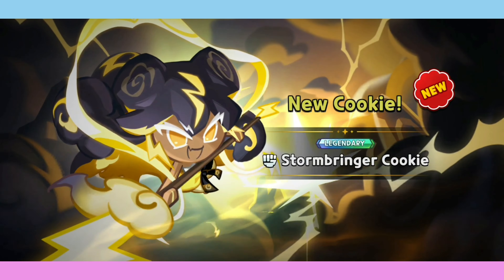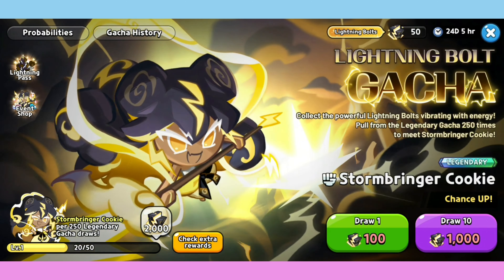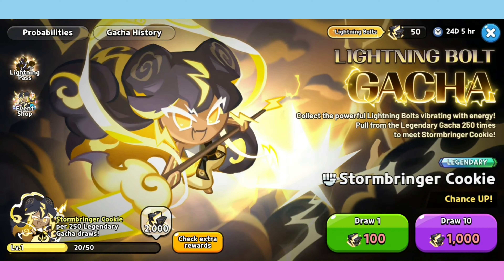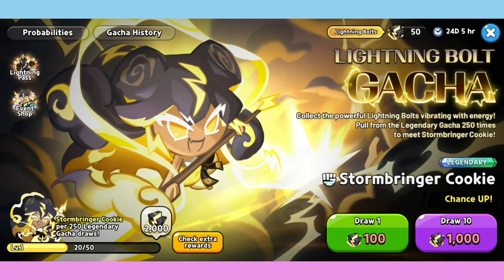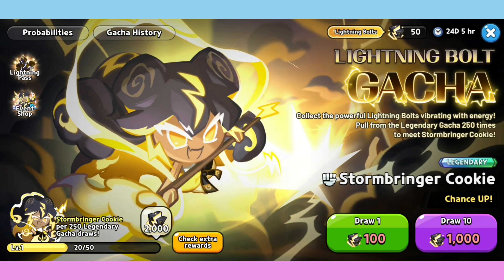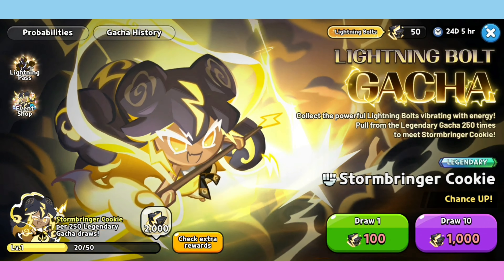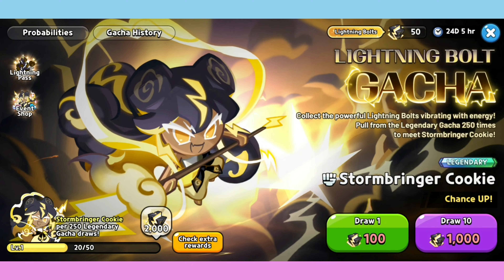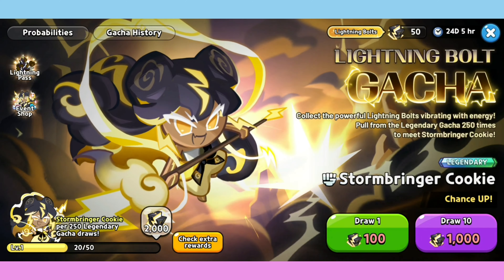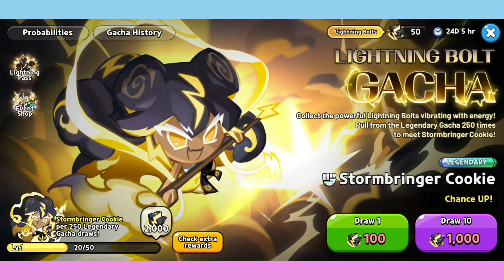But remember the Stormbringer Cookie - at the 250 legendary character tower, if you draw too much, your bar will be increased to level one. When you continue drawing on this legendary character tower, like at level 50 or 50 EXP, you can get this Lightning Bar.